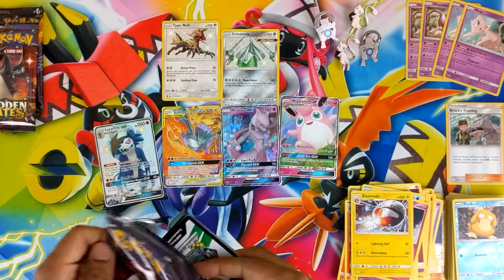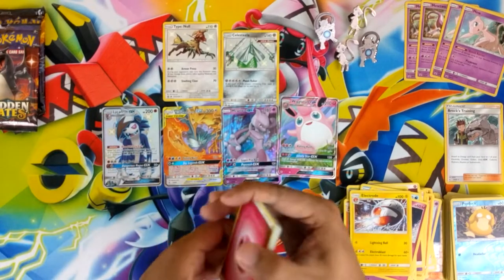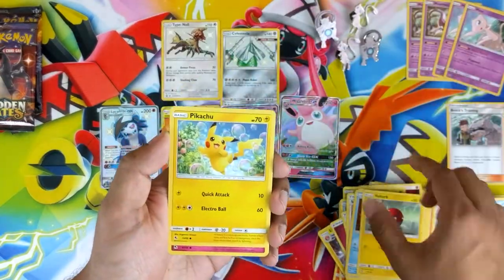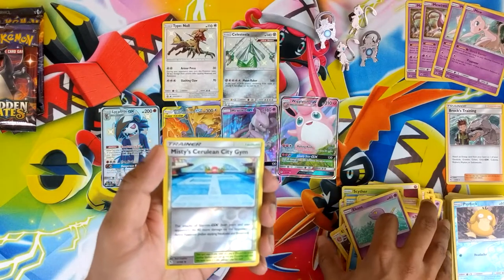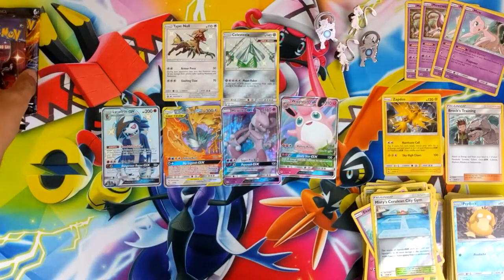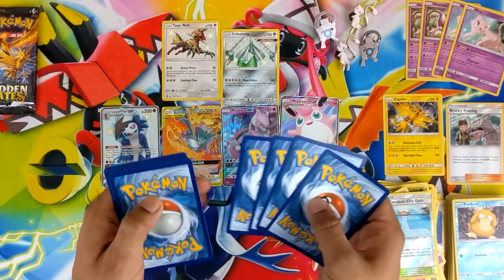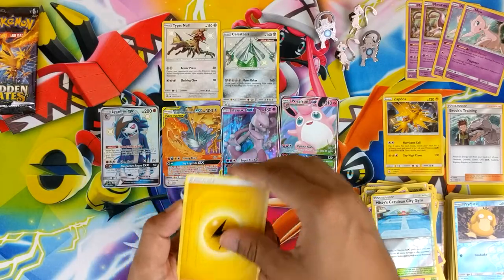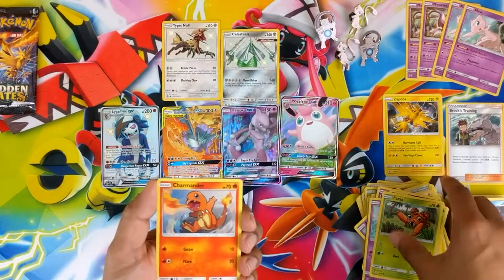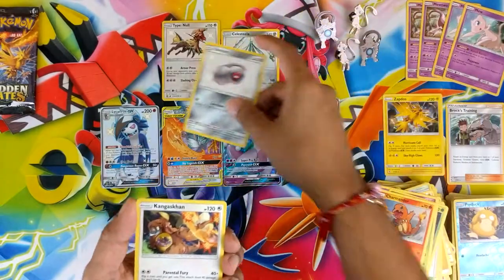That'll be my first shiny full art. Misty Cerulean, Sabrina's Suggestion, Pokémon Center Lady, Jigglypuff, Reverse Misty's, Cerulean City Gym — it's a long name — and a holo Zapdos. Not getting a lot of holos compared to the other ones. I haven't checked any of the prices for the cards. Shiny Beldum — it's a nice little cute card. And a Kangaskhan regular rare.